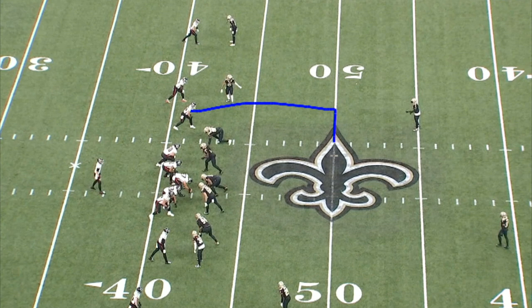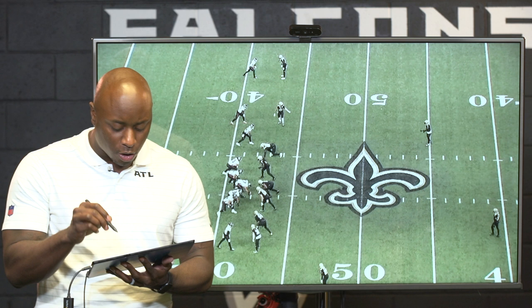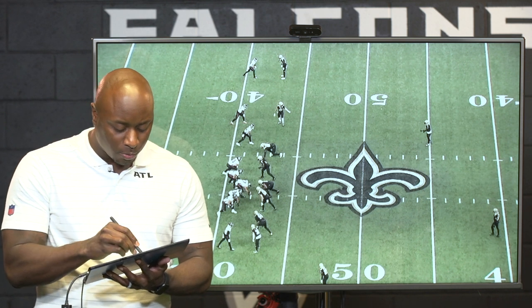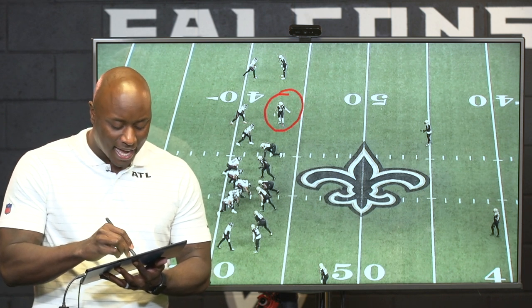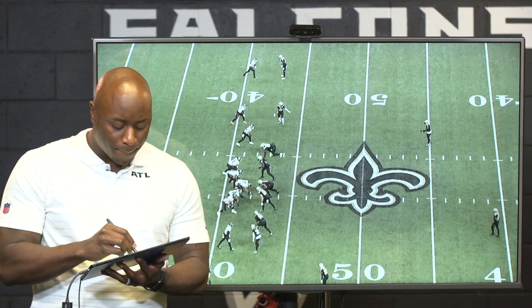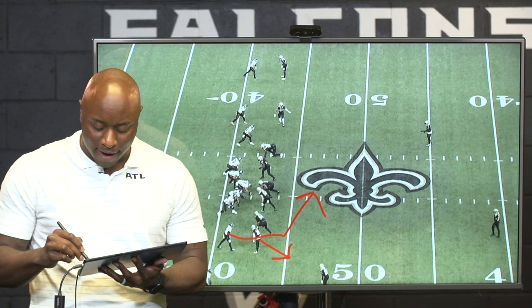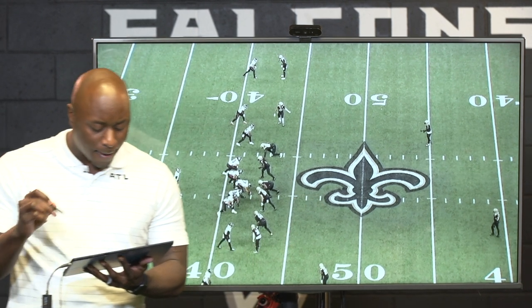Let's talk about the route combination on the outside. You've got what I call a basic on the inside and a slant on the outside, then a hitch on this side. On the front side, you've got a slant by Drake London and an outside release go route. Pre-snap, this defensive back has inside leverage — it's not really good to throw a slant versus inside leverage. But on the snap of the ball, he's actually going to get outside leverage, which gives an easy path to throw this football.